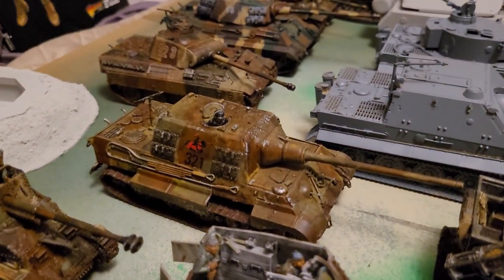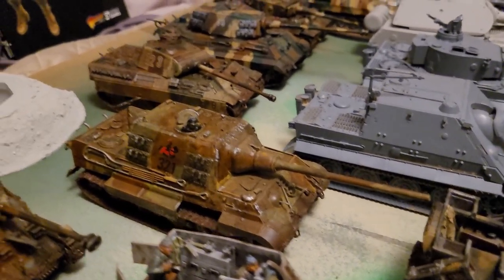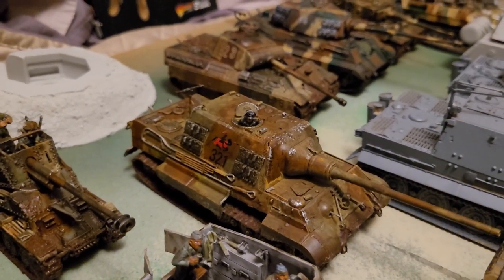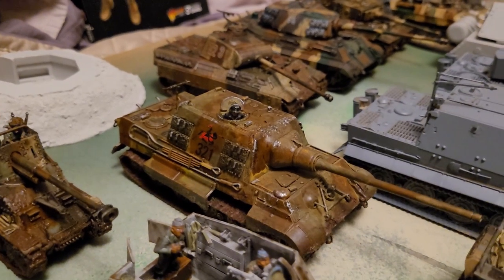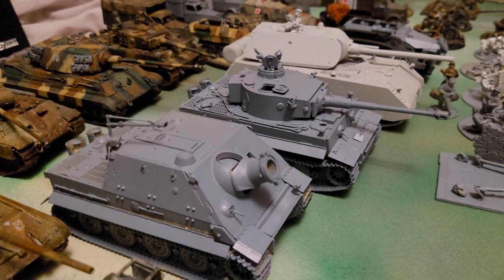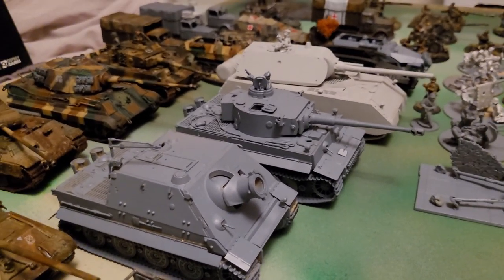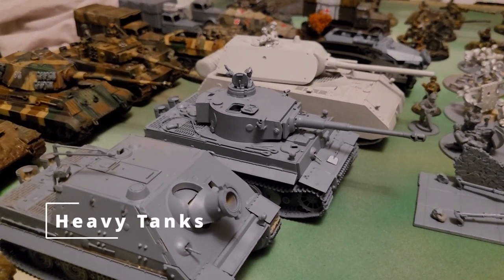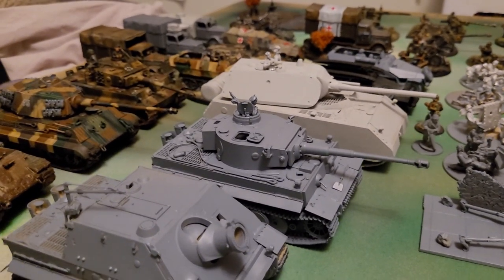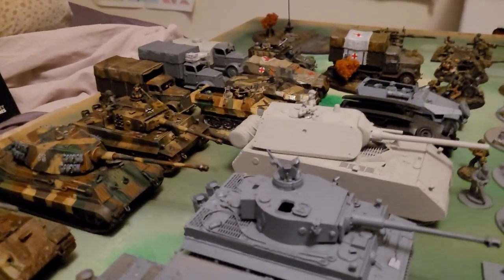Then we've got the brand new from last year — the plastic Jagdtiger. Actually pretty cool to build — the gun actually has the breech on the inside, fully detailed. Then we have two more Tamiya vehicles for three in total: the Sturmtiger and the Tiger. The Tiger I'm building as the Black Baron number seven, his radio operating tank — the antenna keeps snapping off. So I think I might just build it as his last version, number seven. But if I can find the antennas, I'll rebuild it back.